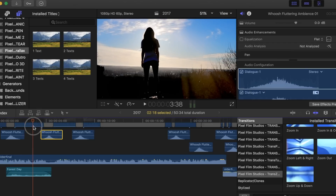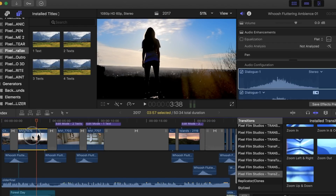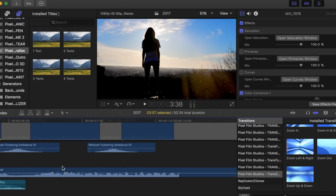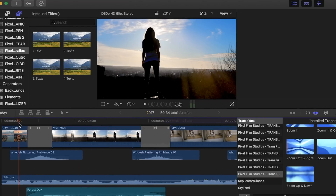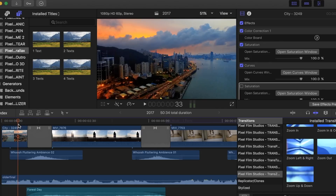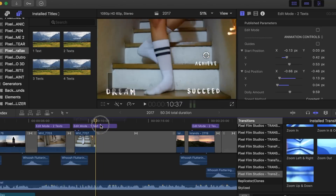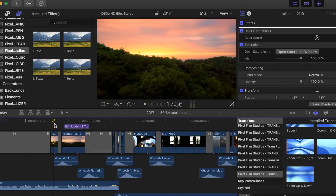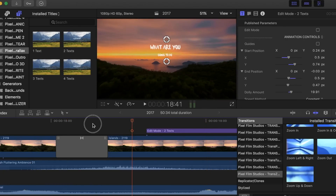If you have an image of yourself in nature it's nice to put a sound effect of nature there — that's what I did. Or if you have water, put a sound effect of water so your brain processes the sound more. The remix, if you're wondering, is a remix that I made, and I put a whoosh sound effect on it.